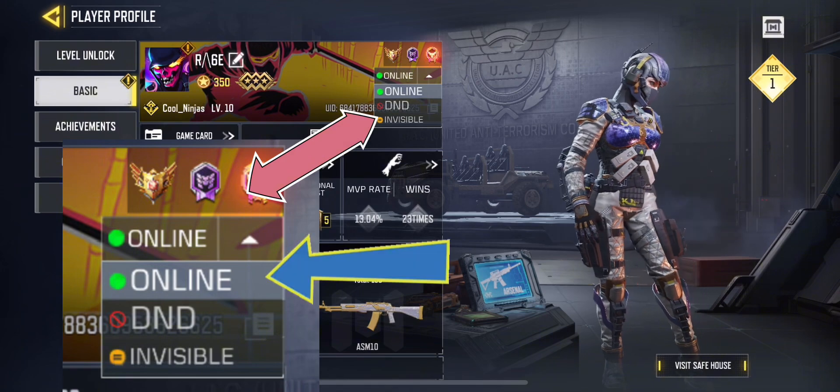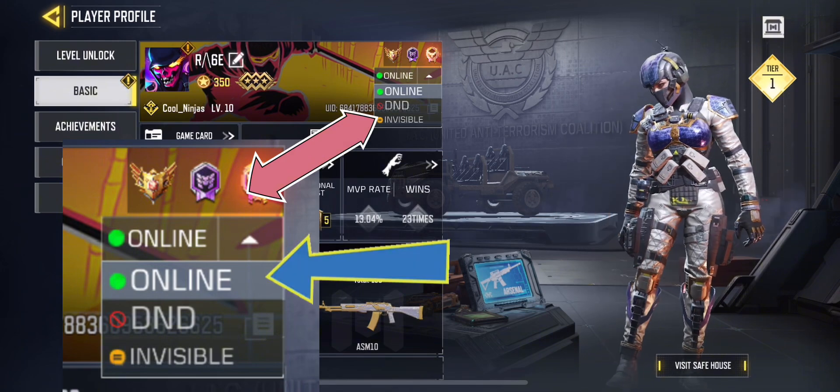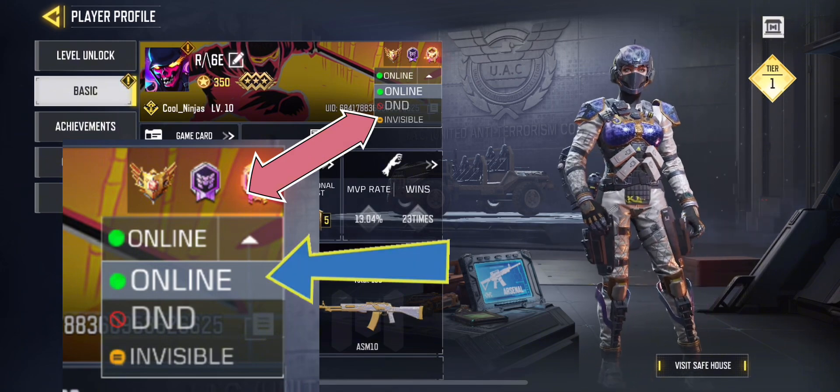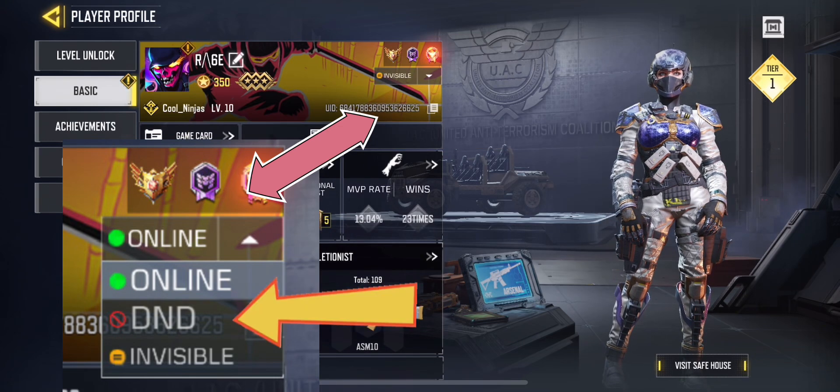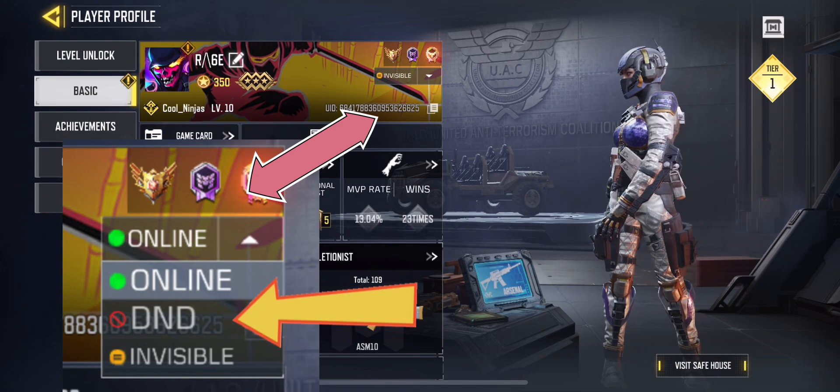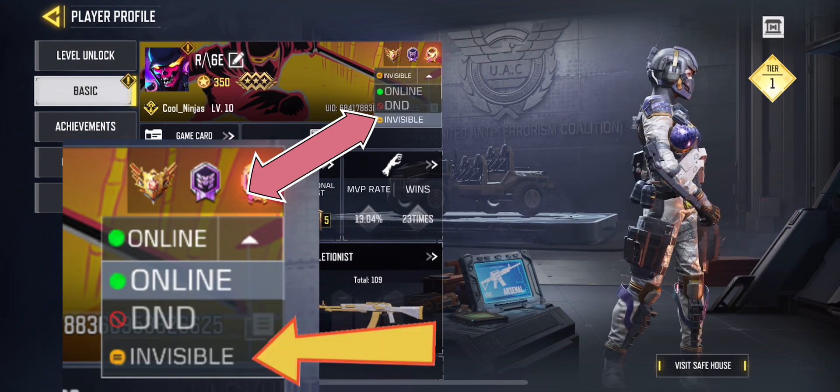Here you can choose if you want to be online, so everyone can see you and can send invites or requests. The DND, or Do Not Disturb — everyone can see you, but they can't send invites or requests.